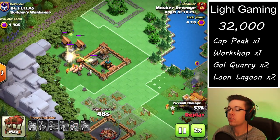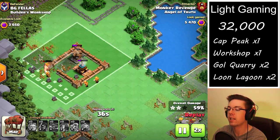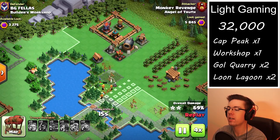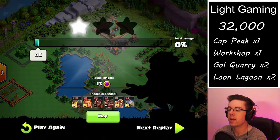Now we're trying to distract the Giant Cannon as best we can. We have a couple of Super Wizards still alive, which is perfect. We get a decent split where some go towards the center and some troops go towards the top side. We're able to get just under 5,900 points.